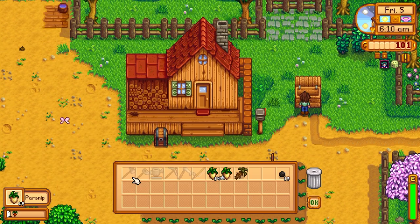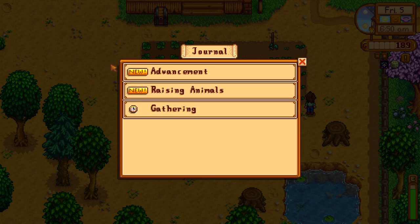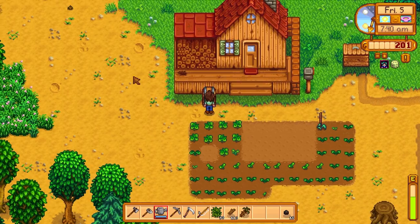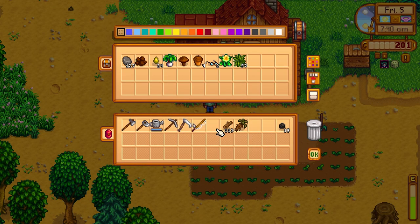I don't know if we'll get any gold parsnips — no gold ones. That's all right. Got a hundred gold for that — sweet. Craft a scarecrow and build a coop. Reached level one farming, but we can't build the scarecrow just yet. We're going to go down and see if the traveling cart has anything we could possibly get — I doubt it, but it doesn't hurt to check.